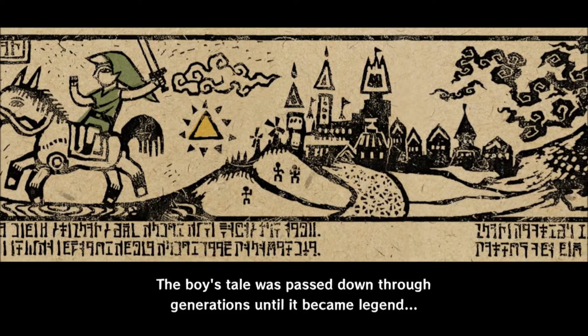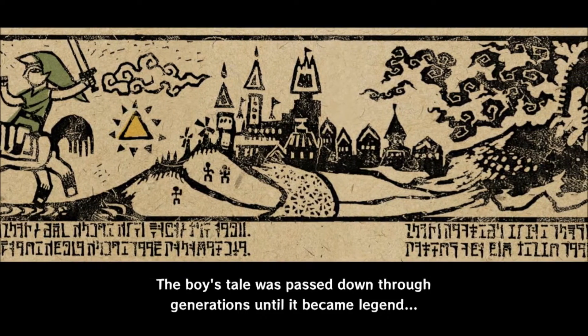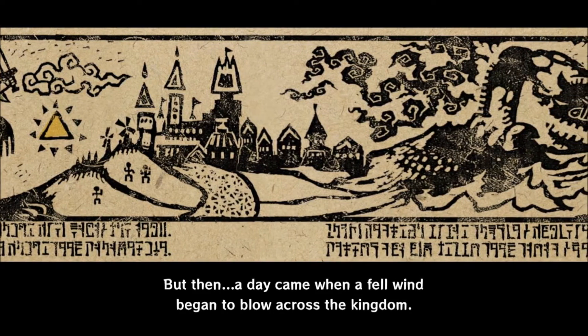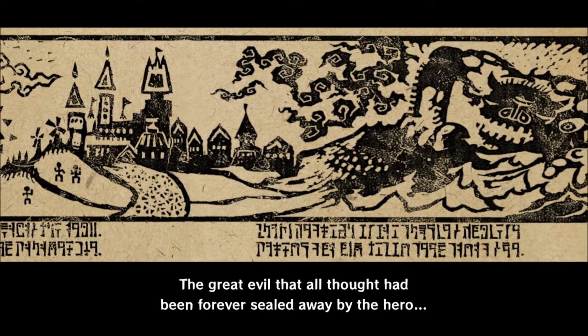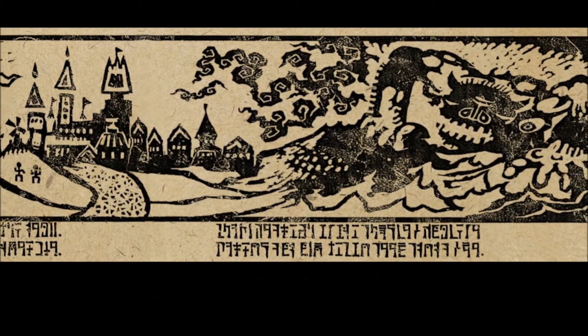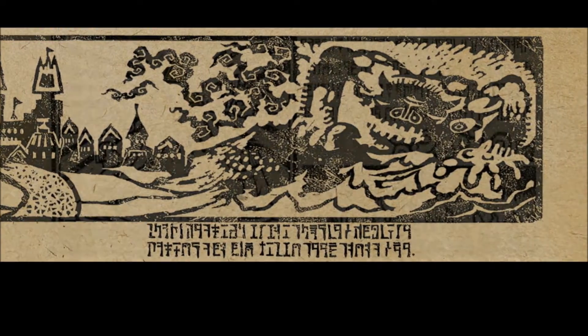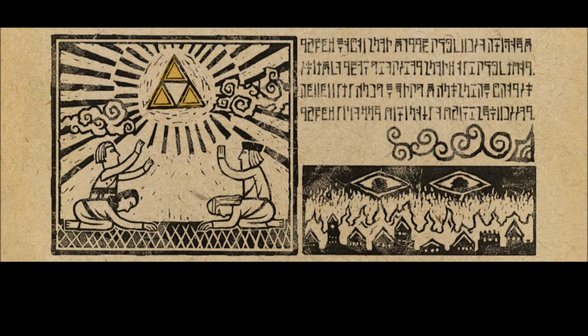'The boy's tale was passed down through generations until it became legend.' The Legend of Zelda? Should be called The Legend of Link. 'But then, a day came when a fell wind began to blow across the kingdom. The great evil that all thought had been forever sealed away by the hero' — he's back — 'once again crept forth from the depths of the earth, eager to resume its dark designs. The people believed that the Hero of Time would again come to save them. But the Hero did not appear.' It's because Zelda sent him back to the past — he had no way to appear. Plus, he went to Termina in Majora's Mask, so he just wasn't around.